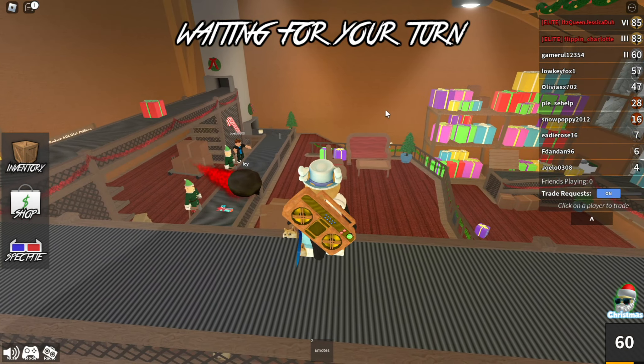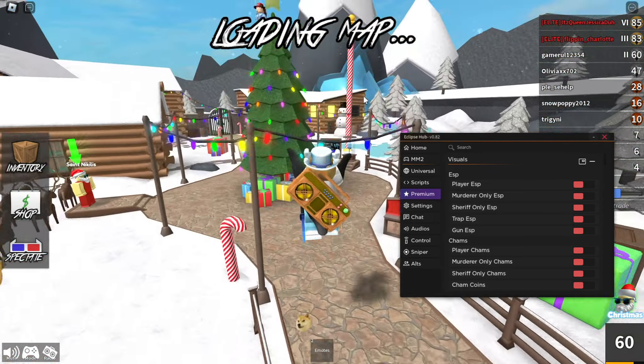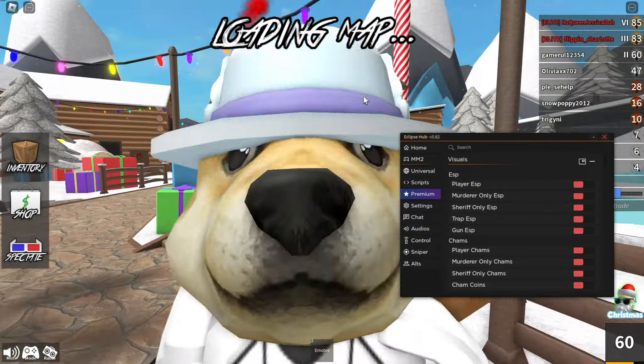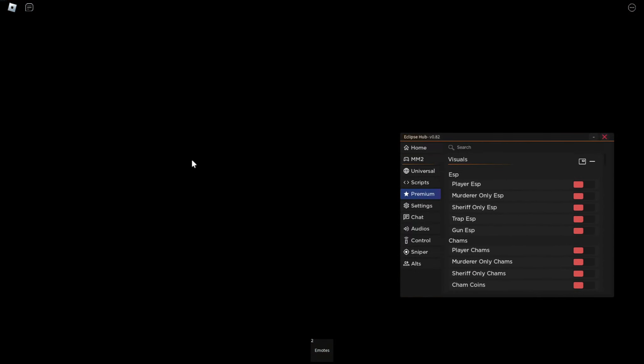Now that you've got the script, go over to Murder Mystery 2. Another round is going to start, so I'm going to show you guys the ESP, which is going to allow you to see any player and their roles. You're also going to see that I can actually kill the murderer — I can grab him and get him to the void so he dies and the round ends.